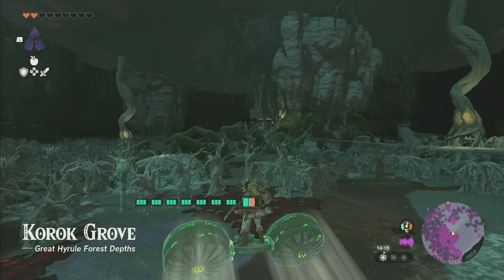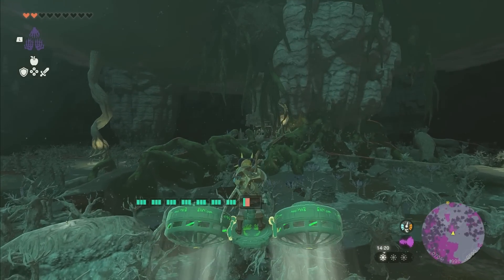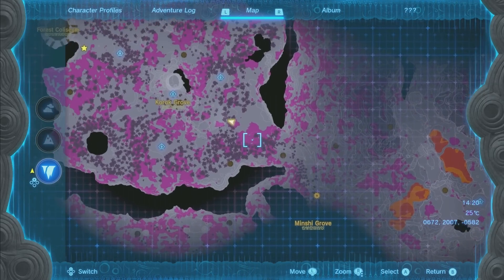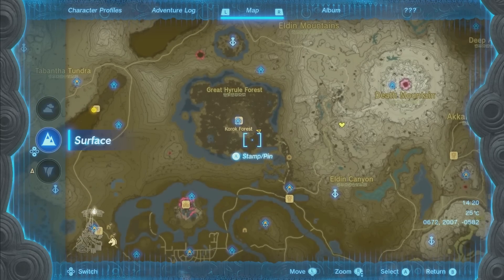What we're going to do is head to the rock in the middle. Mine is lit up but yours will not be lit up — you'll see the light roots in the distance so you'll know where you want to go. If I zoom in on the map, we came in right here and we're going to head northwest over to this area.